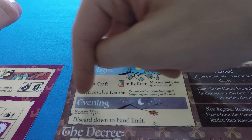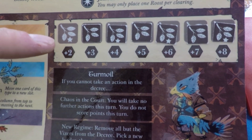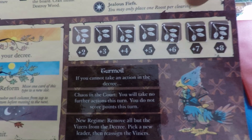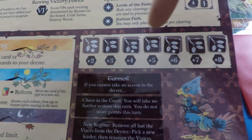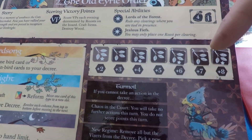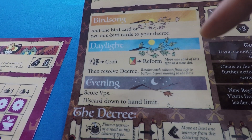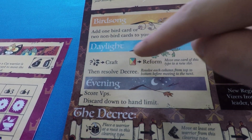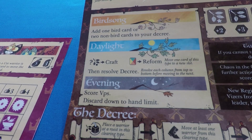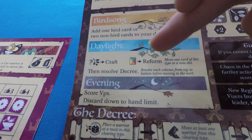The challenge is that if you put down an action you can't complete, the Eerie goes into turmoil and you end your turn immediately without victory points. The decree runs along the bottom of the bird board with four action columns. You have: place a warrior at a roost in a matching clearing type; move at least one warrior from a matching clearing type; battle in a matching clearing type; and place a roost in a clearing of that type that you rule. If you can't complete any of these legally, you go into turmoil.